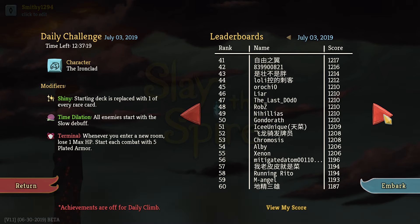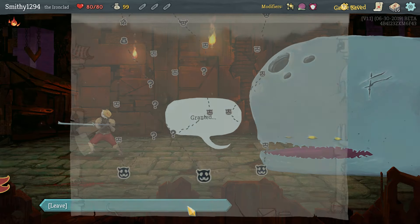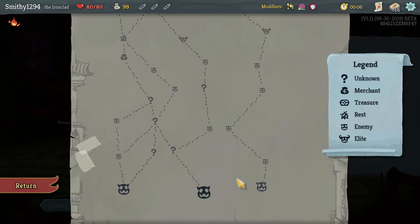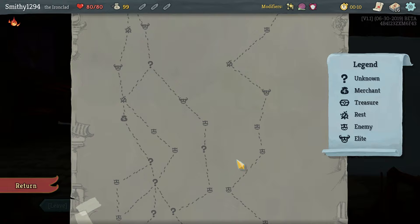Some mediocre scores for a daily, nothing too high, so we'll see what we can do. Obviously just having Shiny in general is going to give you quite a few points, but one thing we're going to struggle with is probably having decent attacks in the deck.